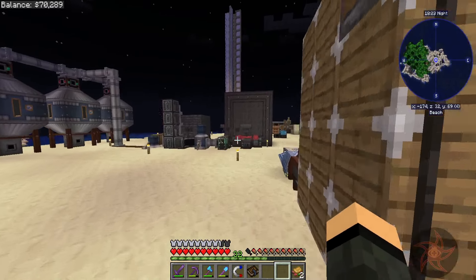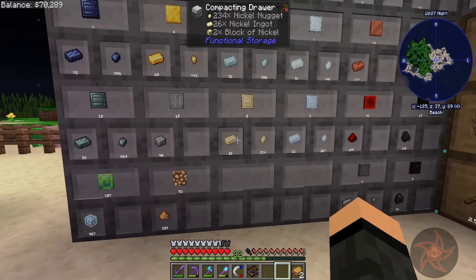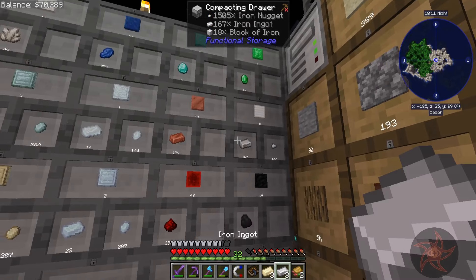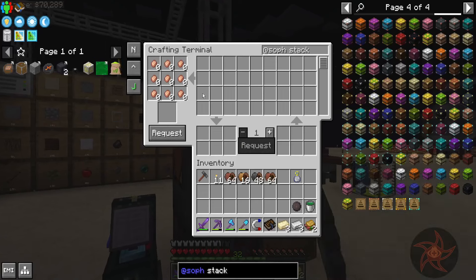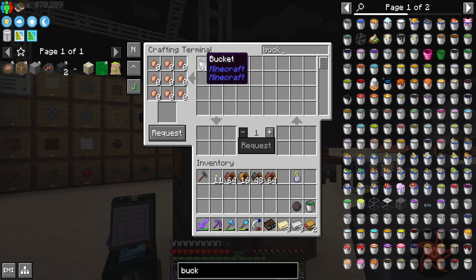Yeah, those aren't going to cut it. So first things first, I need three nickel and three iron plates, I think it was. I need to make three more medium voltage accumulators — no longer called capacitors. I'm also going to need three buckets of water.